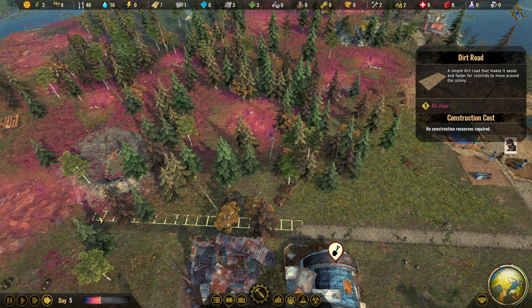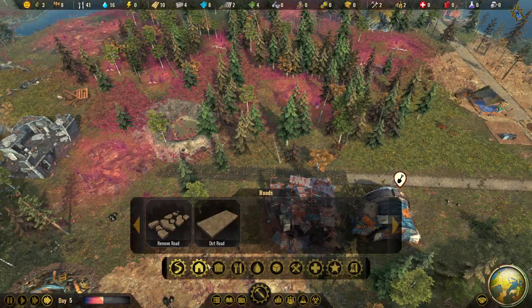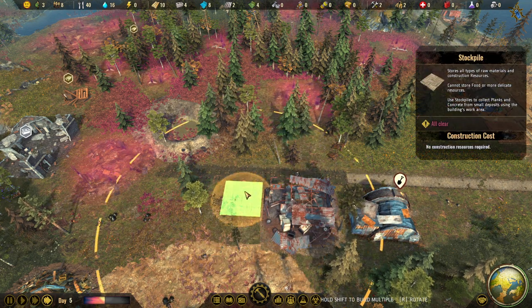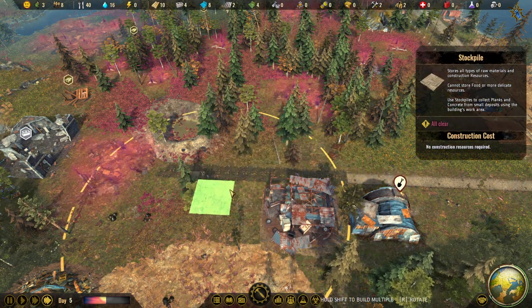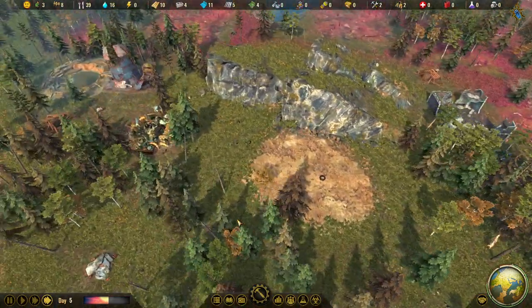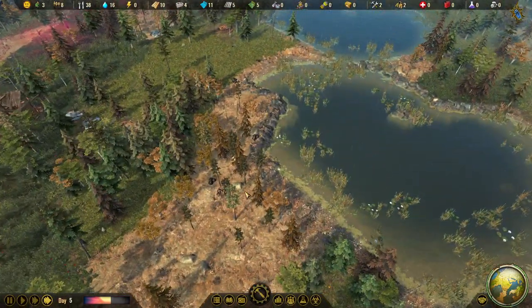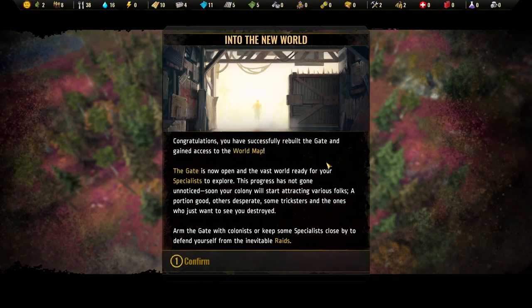Let's move the road a little bit and add another stockpile so we can grab everything around here. There's an evil mouse we need to send away. Congratulations — we have successfully rebuilt the gates and gained access to the world map! The gate is now open and the vast world is ready for our specialist to explore. This progress has not gone unnoticed.